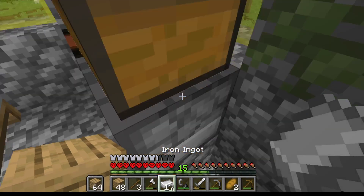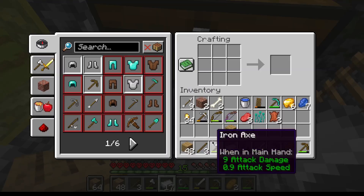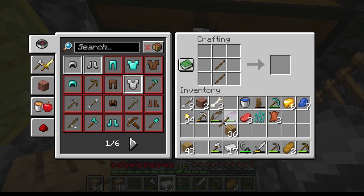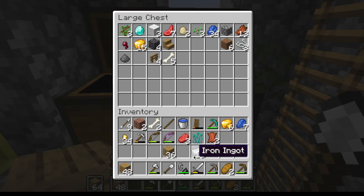I have iron. Alright, I have sticks. I should smelt the rest of this iron here. Alright, go in here. Let's get ourselves an iron shovel.